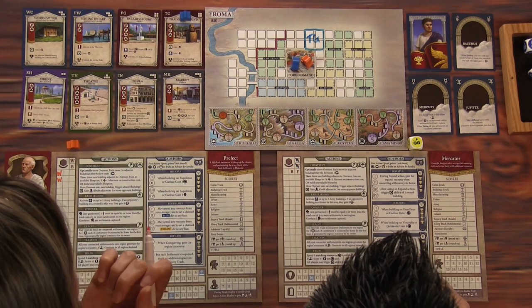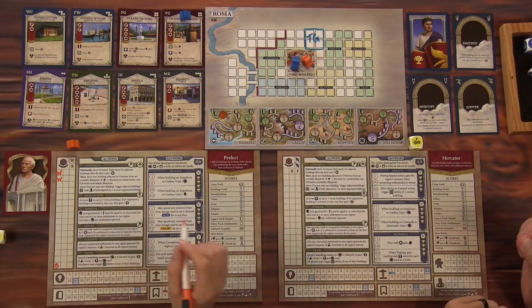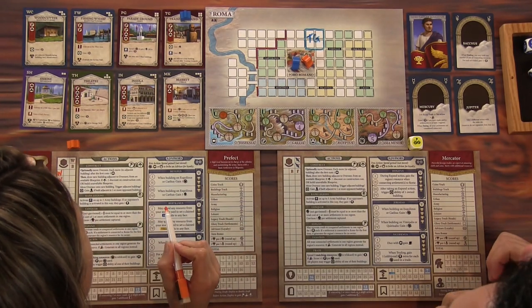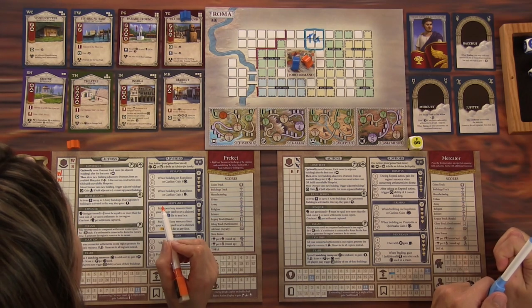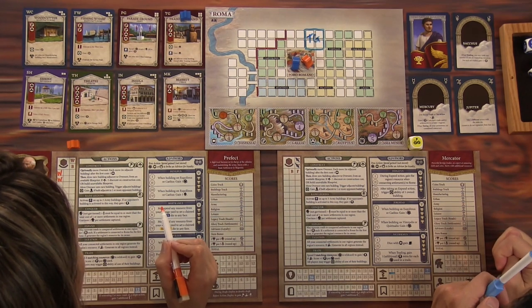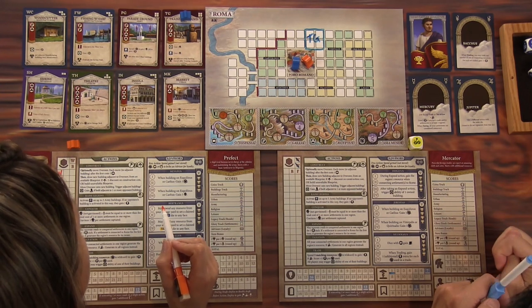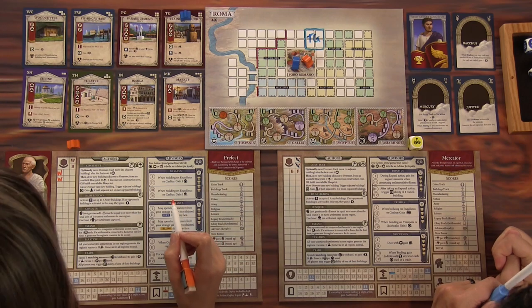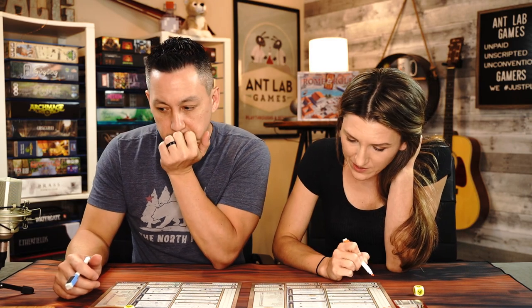When you build a building, you have to mark that you've built it — that is the core mechanic of a roll and write. So do make sure you're doing that. I'm going to take my jewelry instead of putting it in my warehouse; I'm going to use it to bribe my advisor.